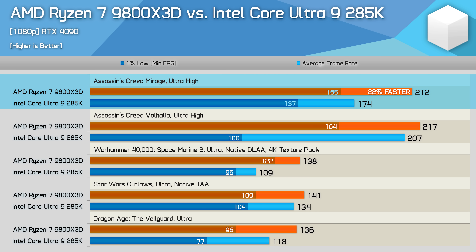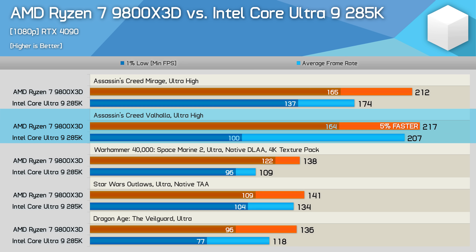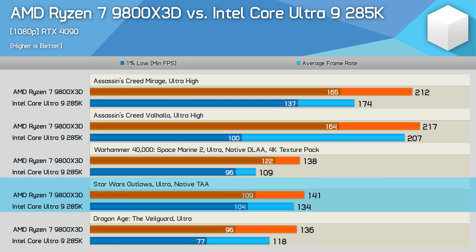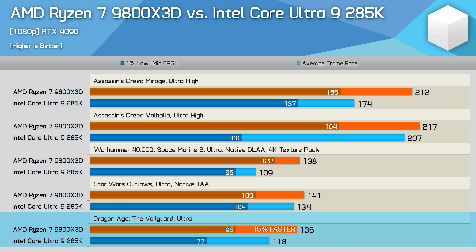In Assassin's Creed Mirage the 9800X3D leads by a 22% margin, pushing above 200 fps. In Valhalla, the 9800X3D was just 5% faster on average frame rate but a massive 64% faster on 1% lows — based on a three-run average. Space Marine 2 is a seriously CPU-limited game so the additional 27% performance from the 9800X3D is a big deal for high-refresh-rate users. Star Wars Outlaws is very CPU-demanding but the 9800X3D was just 5% faster, and in Dragon Age The Veilguard it was 15% faster.